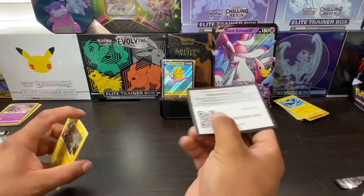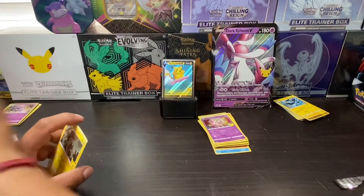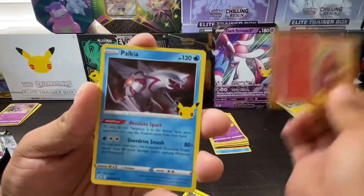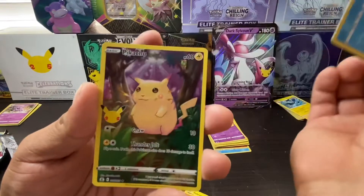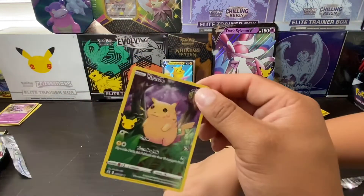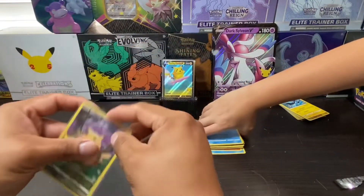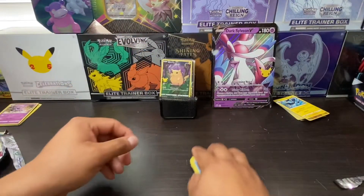Here are the code cards. Alright, we got a Solgaleo, Ho-Oh, a Palkia, and another Pikachu guys. Another one! It's never bad — it's never bad to have more than one.